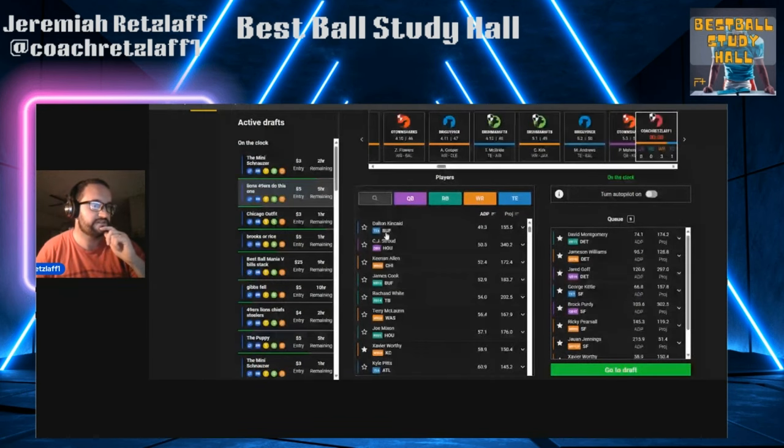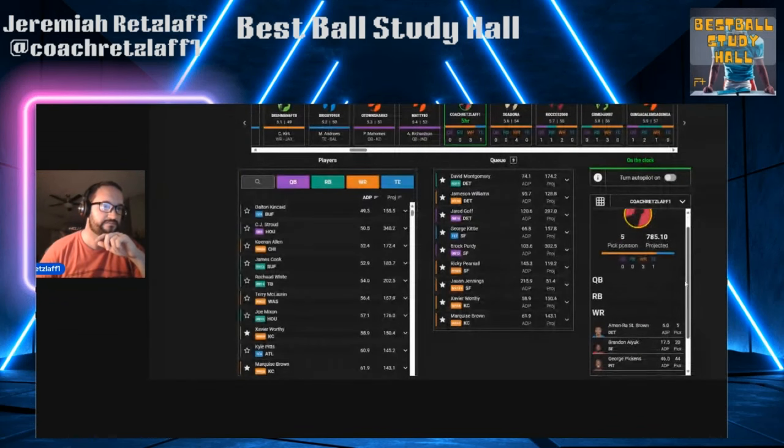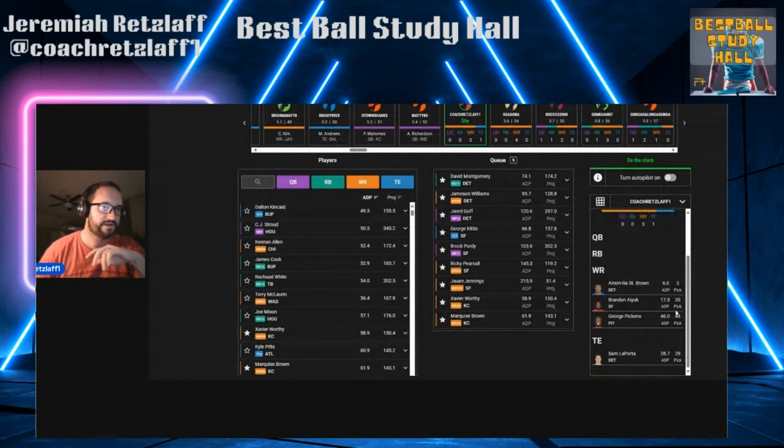Let's go to another draft. I have the Lions and 49ers — this is a Lions and 49ers team I have building. Amon-Ra St. Brown with pick 5, Brandon Aiyuk with pick 20, George Pickens at pick 44, and Sam LaPorta at pick 29. We've talked about tight end war value — I am going for some Sam LaPorta when I have Lions stacks.